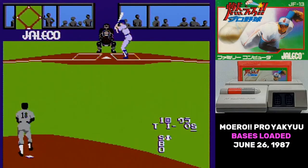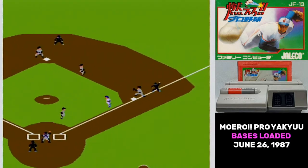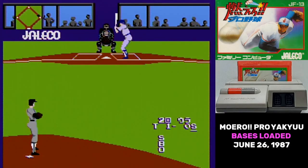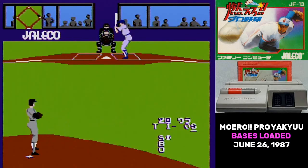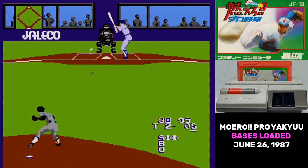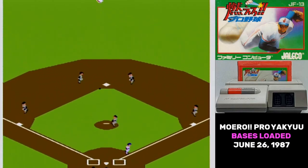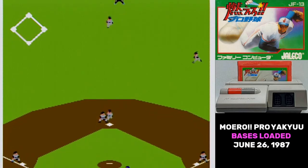Let's start with the positives. Moero Pro Yaku is a good-looking game. The behind-the-picture view is intended to replicate television broadcasts, and you get uniform details like numbers on the players and different body types. The memory mapper Jaleco used also had an enhanced sound channel, which meant some pretty good speech synthesis. When they were using that digitized sound channel for crowd noises, they couldn't also play the umpire calls — and Jaleco explained that on the slip of paper they put in the box.